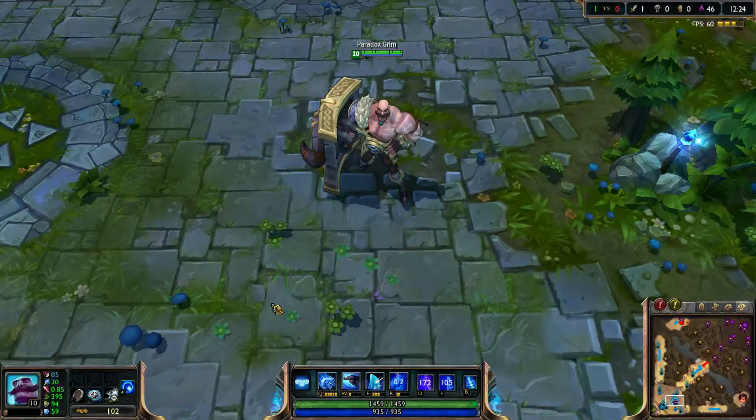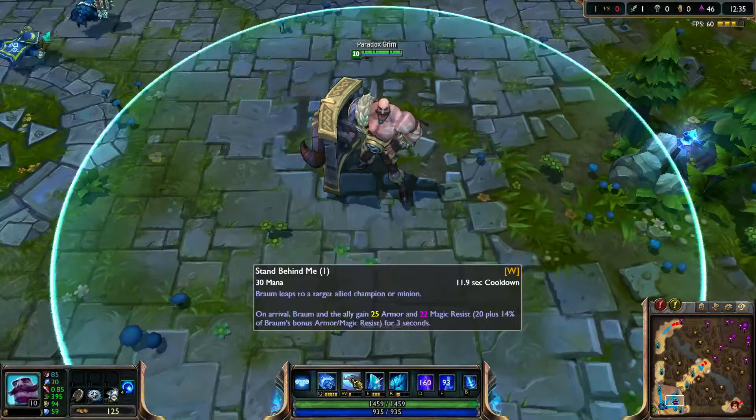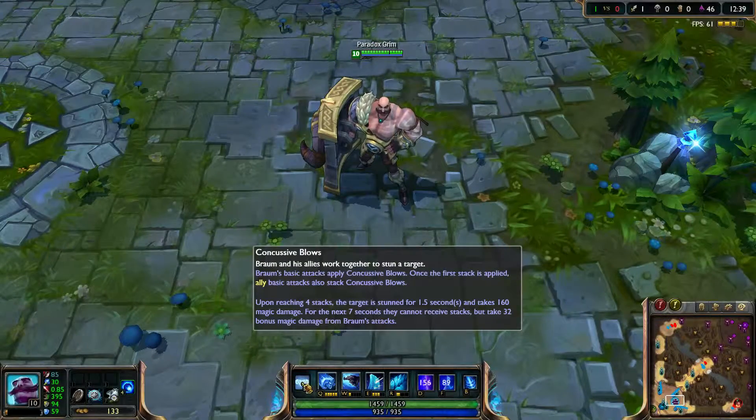His passive is Concussive Blows. Once he starts auto attacking a champion, or hits them with his Q, it starts adding up stacks of Concussive Blows. Once they hit the fourth stack, the target is stunned and they take additional magic damage.